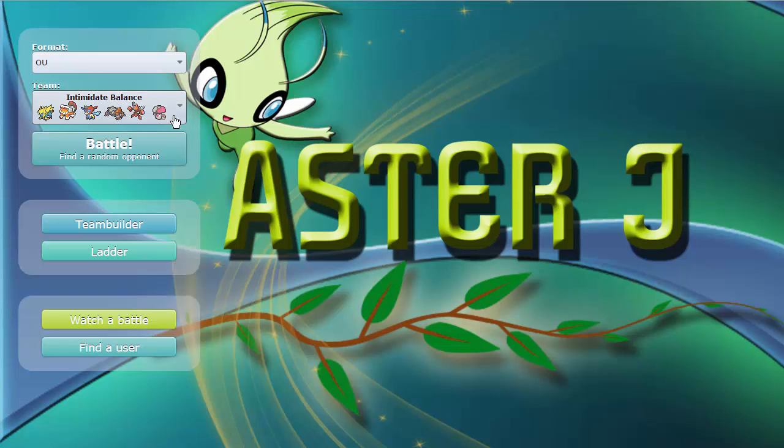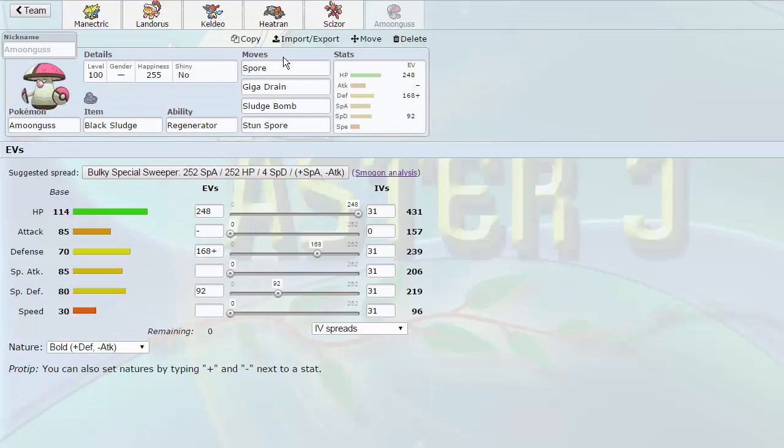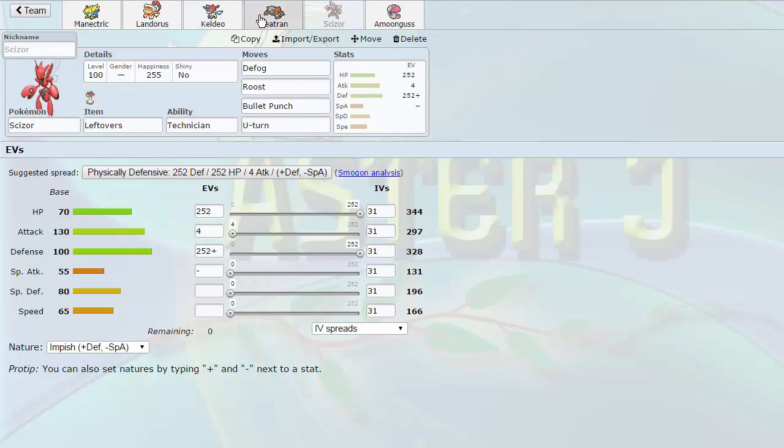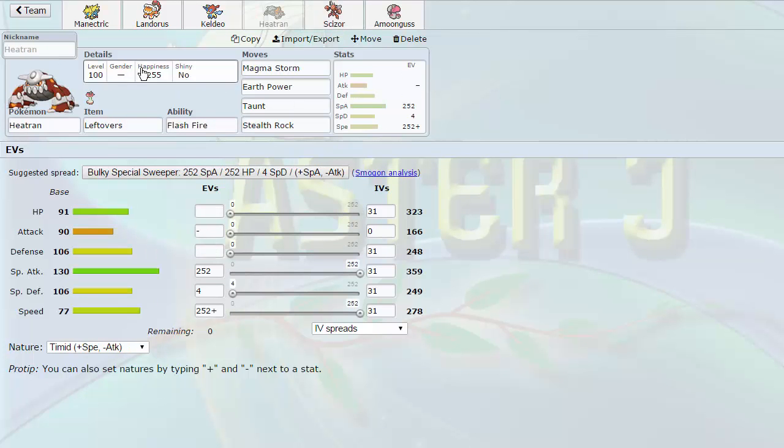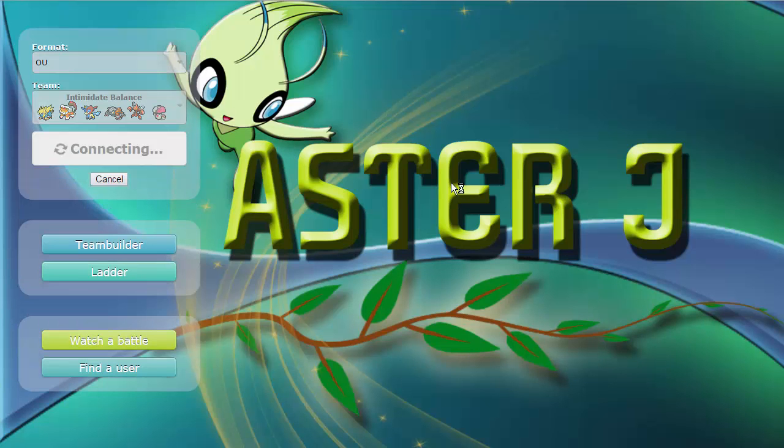It pretty much has very similar coverage. My set is a little bit different than his actually. I decided to run Spore, Giga Drain, Sludge Bomb, and Stun Spore. Stun Spore really supporting Specs Keldeo, and even slower threats like Scizor and Heatran. They can become very useful in the late game if you paralyze their faster Pokemon such as Tornadus-T, which can usually easily switch in on Amoongus. They think they're sleep fodder and then they get paralyzed. So it's really cool. Very nice team. I've been using it on the ladder and it's been working out pretty well. Let's get a game and see what we can do with it.